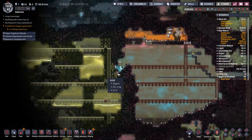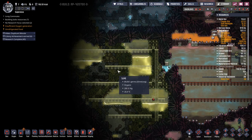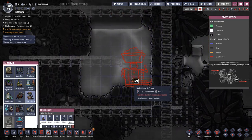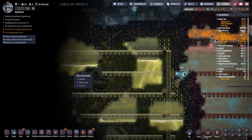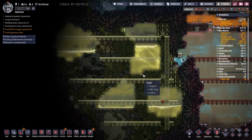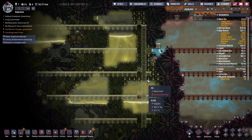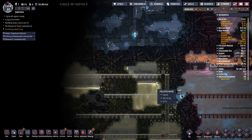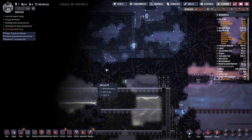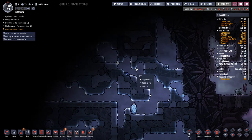This will be swamp biome 2.0. Since this one has a little bit more water, we're going to use this water to power a metal refinery which we'll put in somewhere here. It's going to heat up this water quite significantly, but it's far enough away from our base that we're not too worried. We may end up ripping out the upper level of abyssalite to get some heat into this biome.